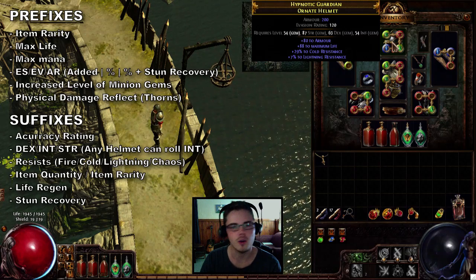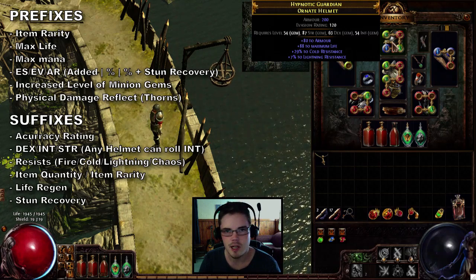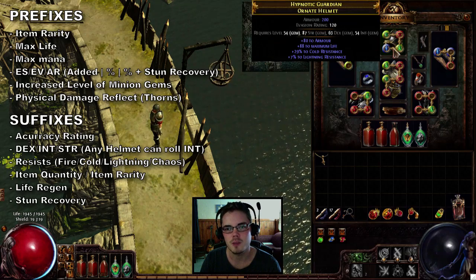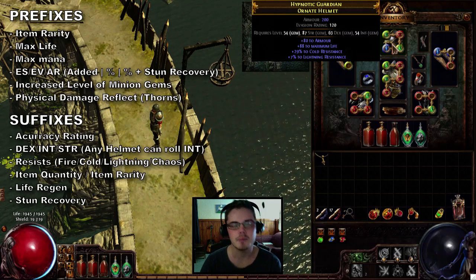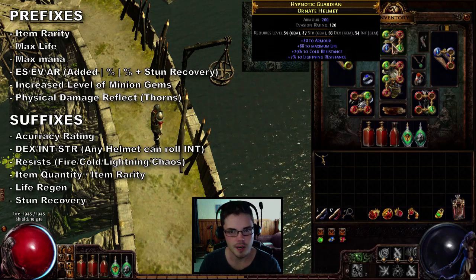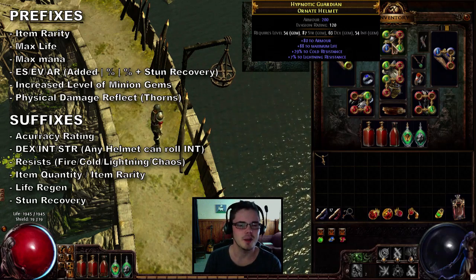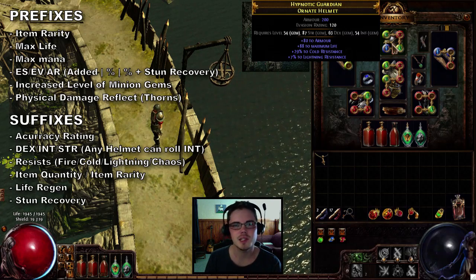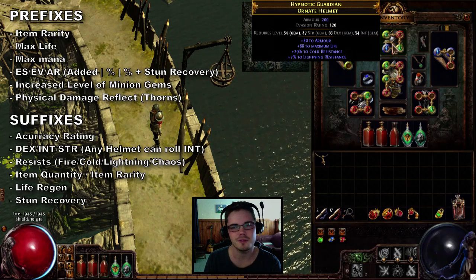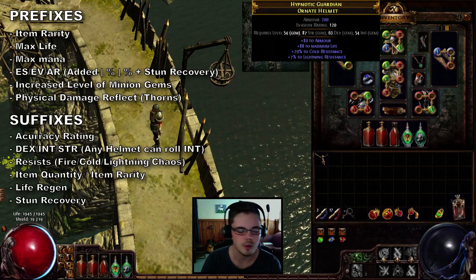So if you're a strength-based build wearing armor or armor-evasion gear, and you need extra intelligence to run a certain skill — say you want to level up Enfeeble a bit more and can't get that intelligence from passives — you can still roll intelligence on your helmet even if it's an armor-evasion type. That's an important thing to note about off-class stats, because it can really help in fine-tuning your build and equipping the gear and skills you want.